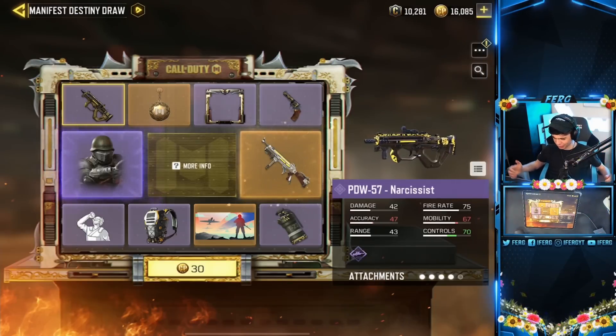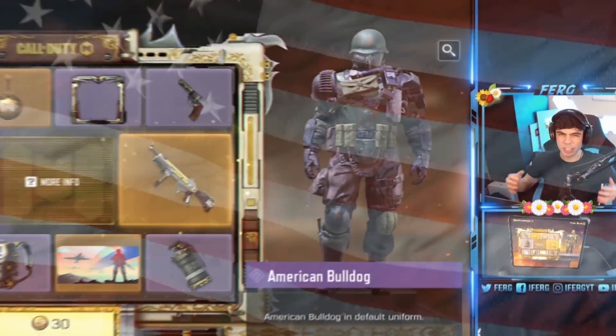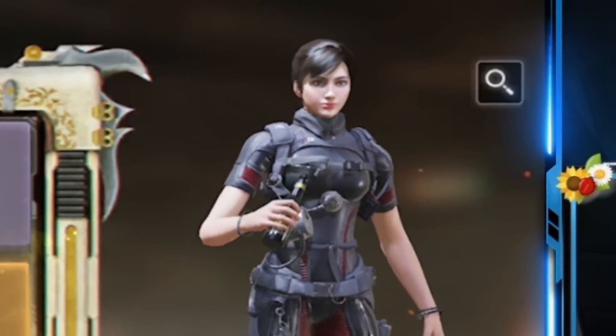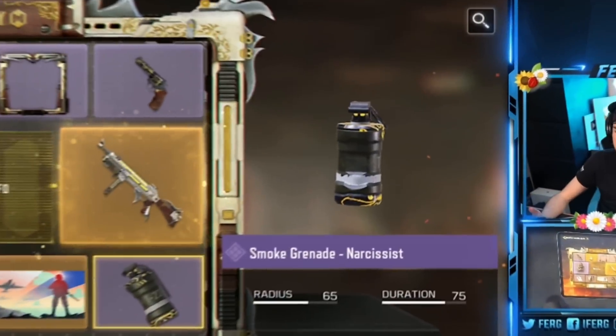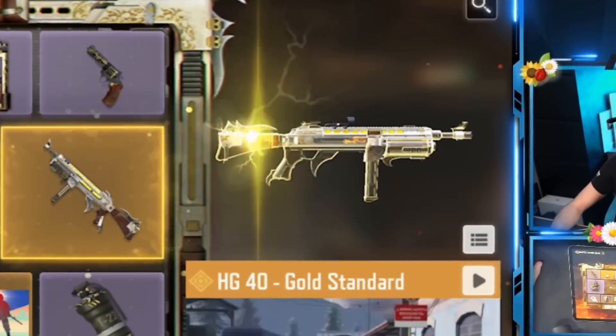All right, so what's in this draw? The PDW Narcissist. The Charm Gilded Glutton. A frame — everyone loves a frame. A Narcissist Pistol. A character called the American Bulldog. A Cheers Emote — this is actually not that bad, I'll probably use this emote. A backpack, which I'll never use. A calling card, which I've probably never used. Smoke Grenade Narcissist. And last but not least, the HG40 Gold Standard.